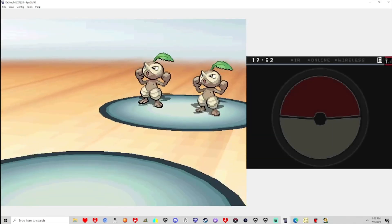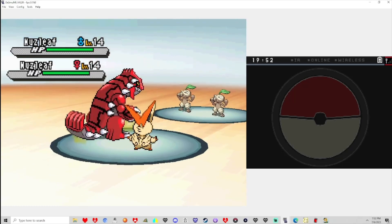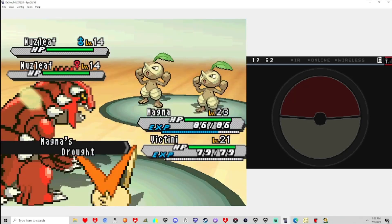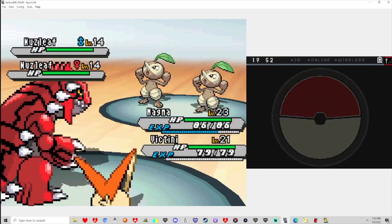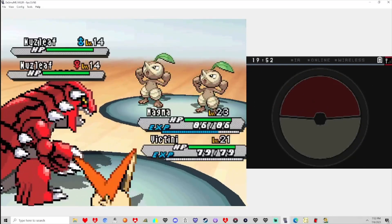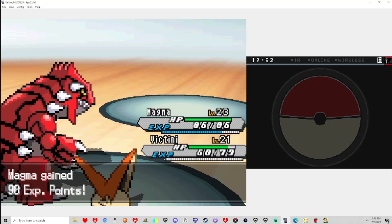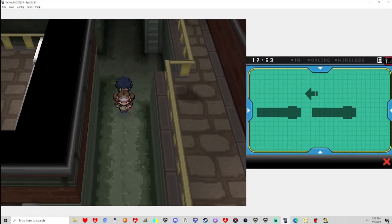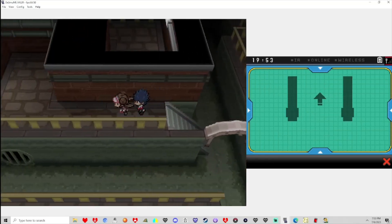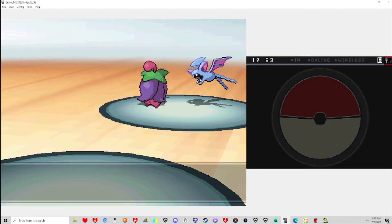I do kinda wanna fight them. I know that Team Plasma is spotted in the top left area going back where we were. However, I do wanna be sure I get everything, since field items are randomized. We got some pretty lucky items. The more items the merrier. The annoying part is I forgot to buy more Poke Balls — I didn't have as much money back then and was saving cash.